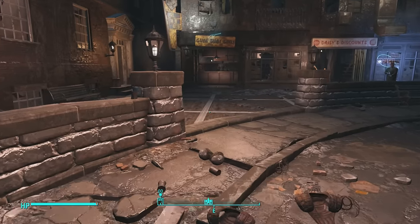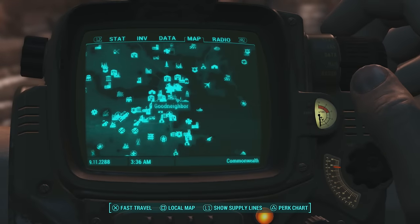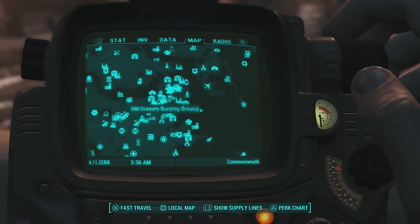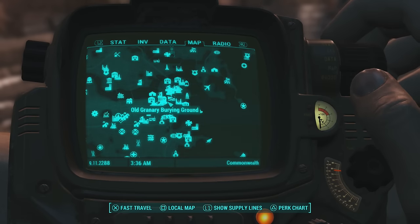What you guys are gonna want to do is come here on your map to a place called Good Neighbor. Good Neighbor is located right here, sort of in the center of all these buildings. Here's Diamond City for reference, just in case anybody gets confused, and around it there is Postal Square, Old Granary Burying Ground, and Park Street Station.